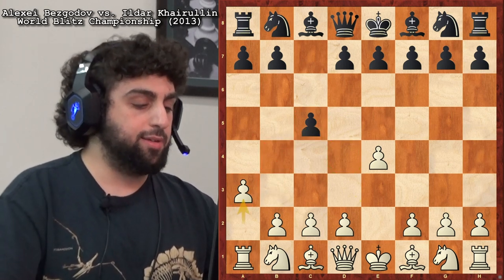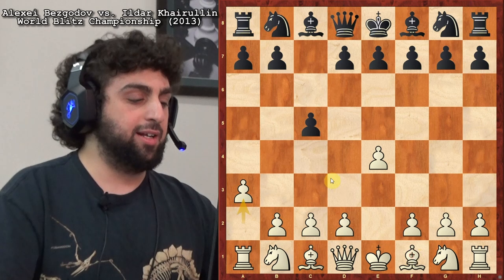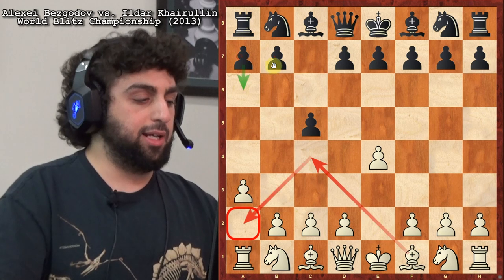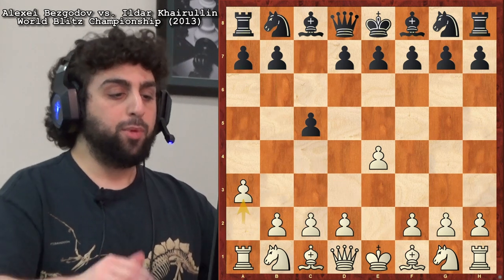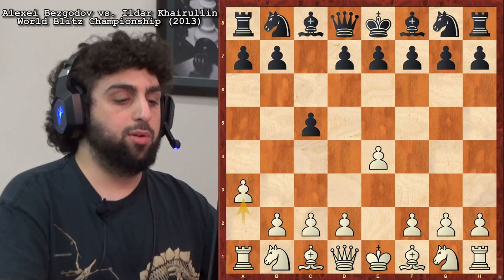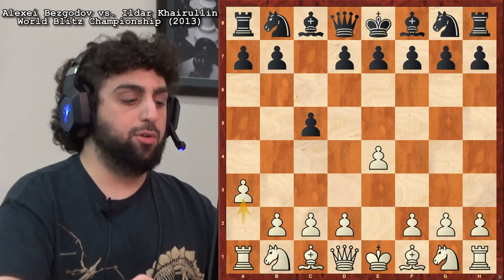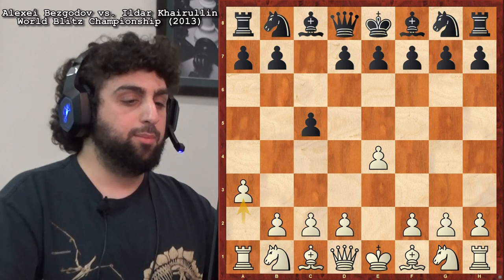Bezgadov almost always puts his bishop on c4, and a lot of times it gets attacked, so he's got a ready-made flight square on a2, which is pretty good. Of the unorthodox Sicilians we've looked at so far — Knight a3 from Shabalov, Oral's b3 on move three, and McShane's Bishop c4 on move three — all three of those are probably objectively better than 2.a3. But it's pretty interesting.